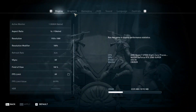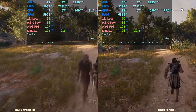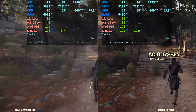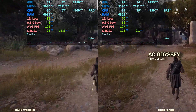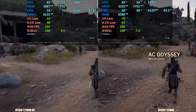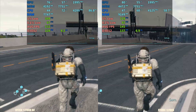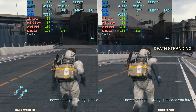Keep searching the building until you find a better weapon. There is a square in the neighborhood of port. Sam, if you want to confirm you're headed the right way, check your compass. It'll never steer you wrong, provided you have a destination, that is.